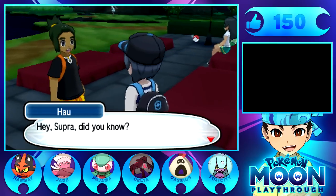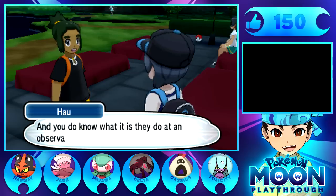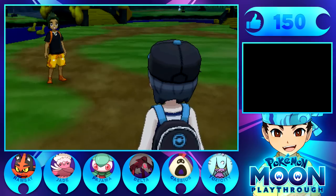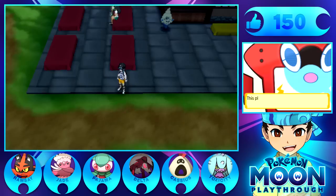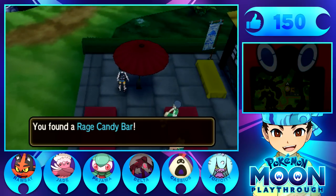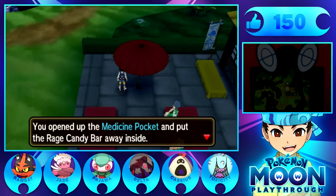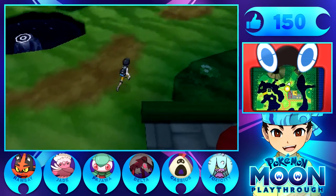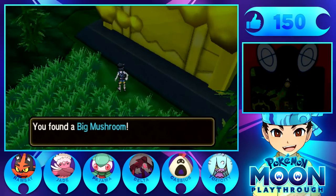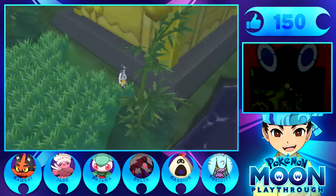Apparently we're going to some mountain - Mount Hokulani. Oh, is that where we get Drampa? Hold on, I'm looking this up right now on Serebii. It is Mount Lanakila, so fortunately it is not this mountain - Hokulani or wherever we're going. It's getting to the point where I can't even pronounce the cities. Oh yeah, we're in a different area so there's probably some cool stuff here.